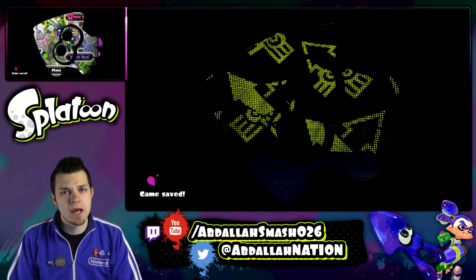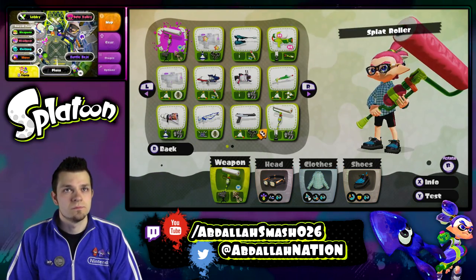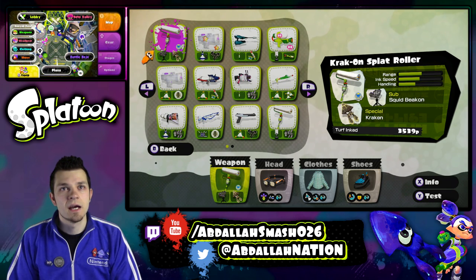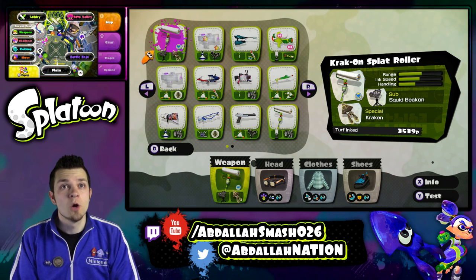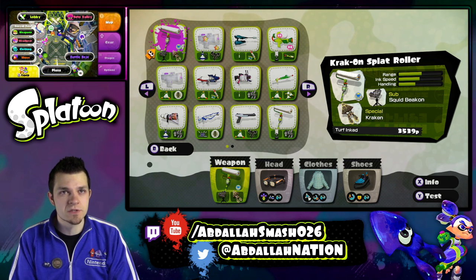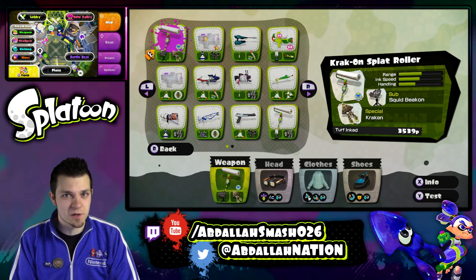I guess we can compare this roller to the other roller that I have unlocked — yeah, I'm going to say it's the exact same thing, so there's not any worry about that. We have the roller, and the sub-weapon is the Squid Beacon. Not too many people know how to use that correctly. And the special is the Kraken, which is very cool.